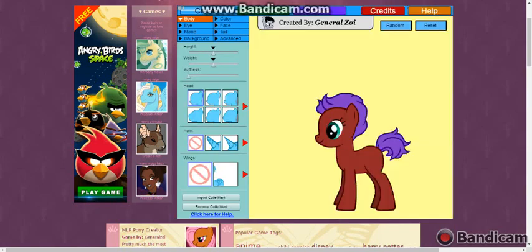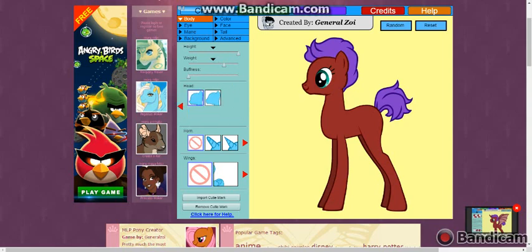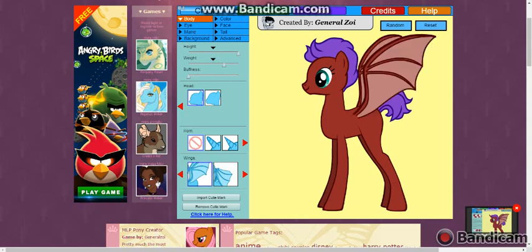So my Pony OC — she's tall. She's tall like an alicorn. She doesn't weigh that much. She's actually pretty much like this. That's close enough to what she looks like. She's kind of like Celestia, but not. She's not an alicorn. I know there's been a lot of alicorns out there, but she's not. She's a vampire pony, though.